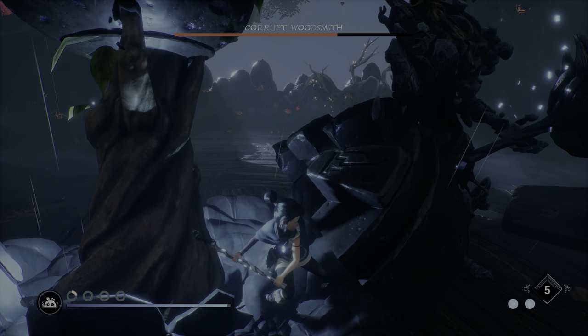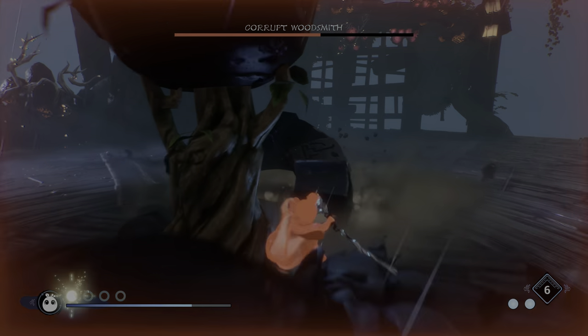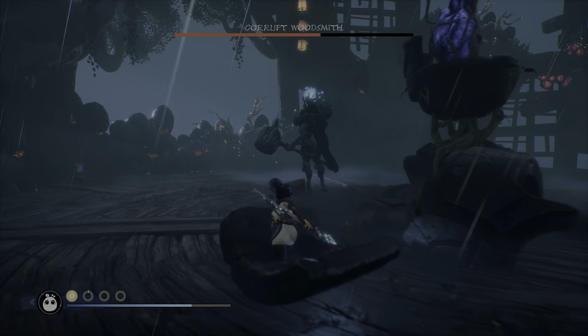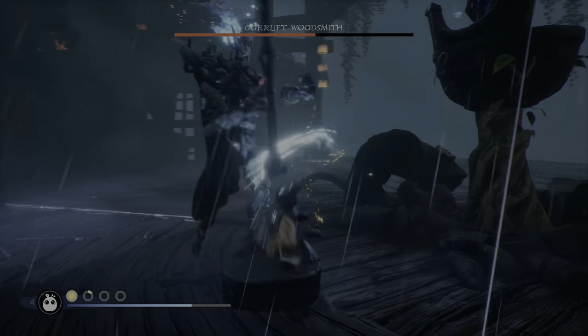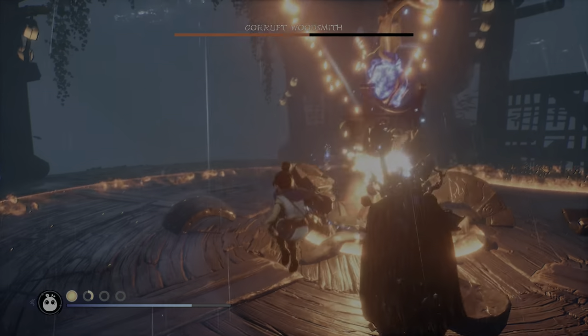You can completely ignore the adds by rebombing and reshooting the village heart. Once the heart explodes, the adds go away and then you're free to just attack the boss. So that's what I recommend doing — just don't even bother with the adds. Don't give them any time to approach you. Just go for the gold with the village heart.